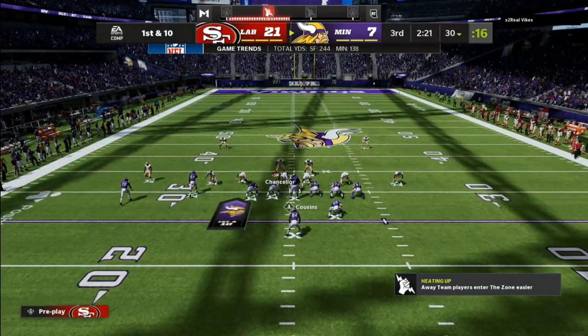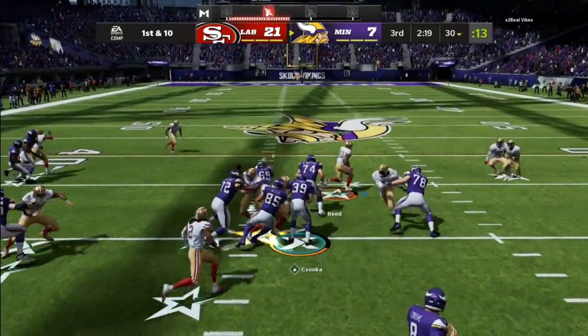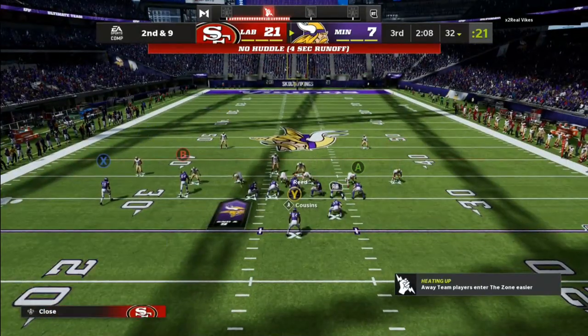My base play is Cover Six Invert. You can change this around. If you want to play with zone drops, I like to put my blues at 20-yard zones, as we are locking the fullback dive up.